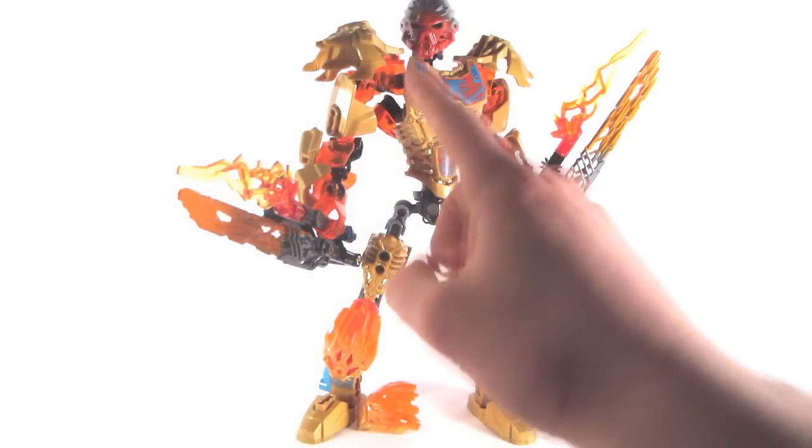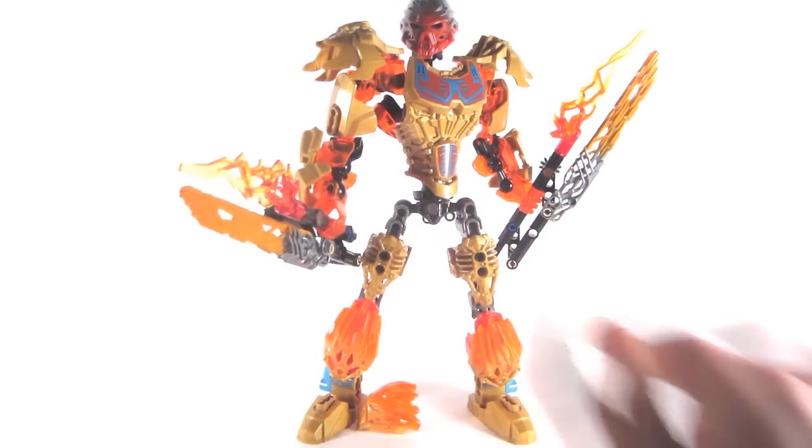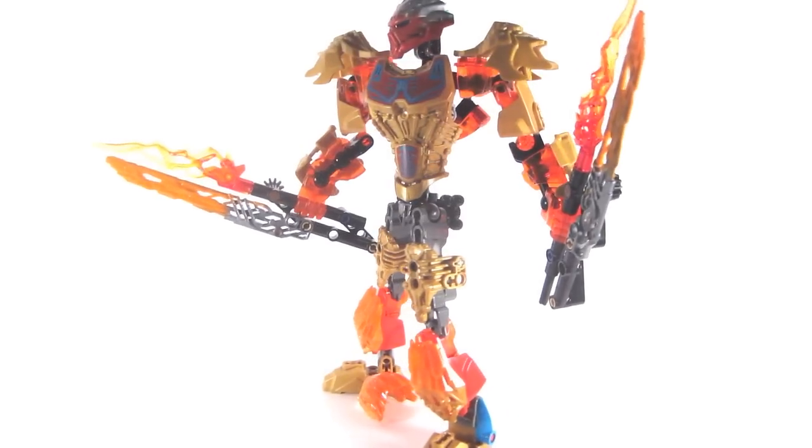As far as Tahu's articulation is concerned, he has all the standard points — one in the head, three in the arms, three in the legs, and new to these sets, one in the waist. Tahu is certainly a big set, and a lot of people really like him because of his stature and comparing him to his prior form. What some people do not like about him would be his legs and the aesthetic that he currently has.